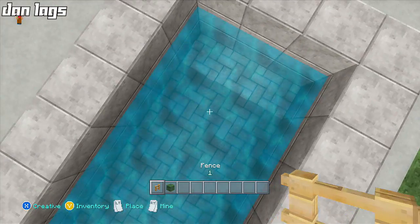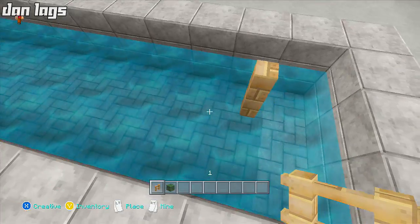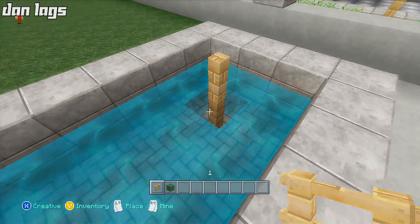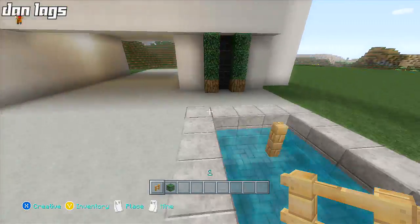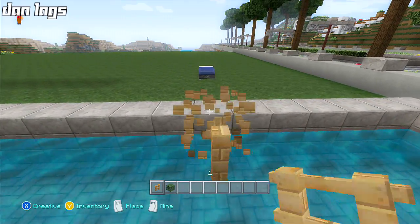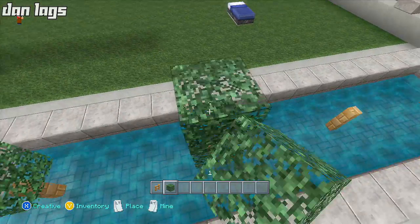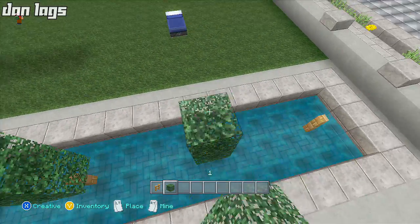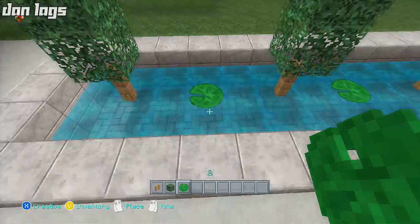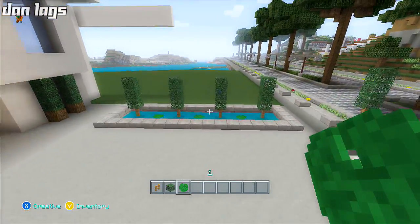I'm going to get out some little bush things and place them in the water, then remove the one below each. I think I'll put lily pads in between — that's probably the play. Let's go three blocks in between: one, two, three here, and one, two, three here. Take these up about three blocks. Put a lily pad there, there, and there. One of them isn't sideways like the others, but whatever — there we go, we have a little water feature out front.